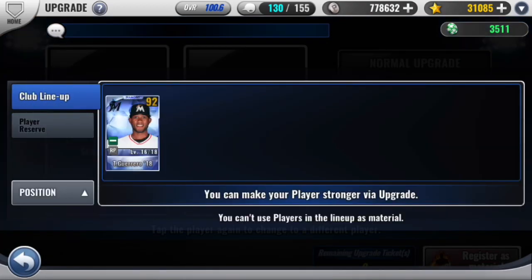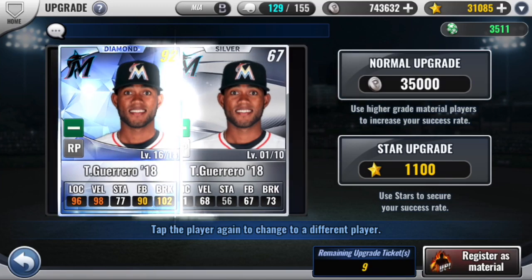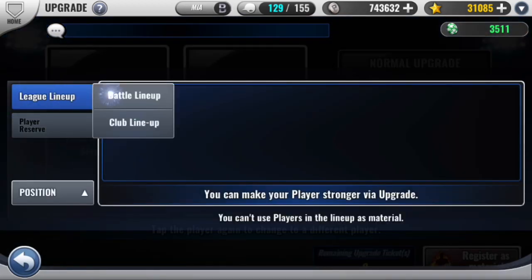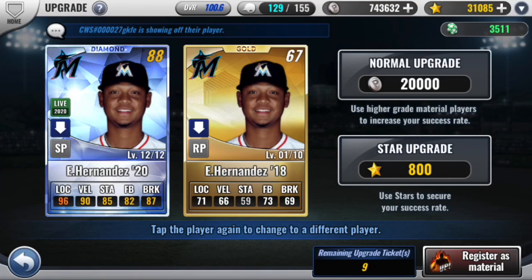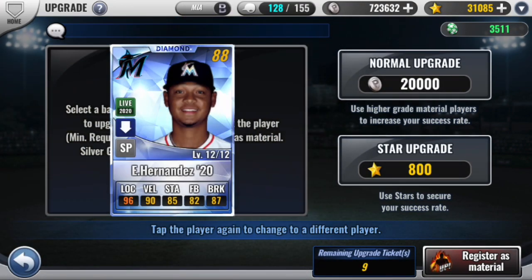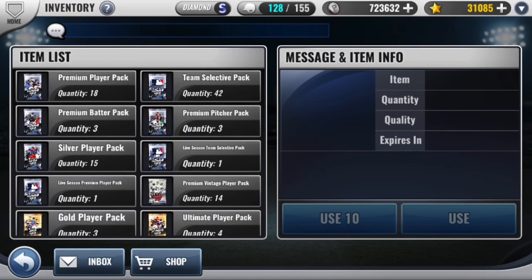I do believe I had a Hernandez — maybe I don't, that's weird, I'll have to go check that. We can use the Guerrero and get him to 20, 61 base — not too great of a card, but he's definitely a decent candidate for my lineup leader spot. There is that Hernandez I was looking for, and yeah, he was changed to a starting pitcher. Don't think he'd make my lineup as a starting pitcher, but maybe he goes back to the bullpen. Let's start off with that first diamond pack of ours and see how that goes — maybe we get a primer vintage out of one of these. It is a diamond for those who are unaware.